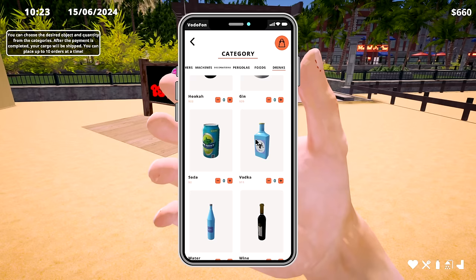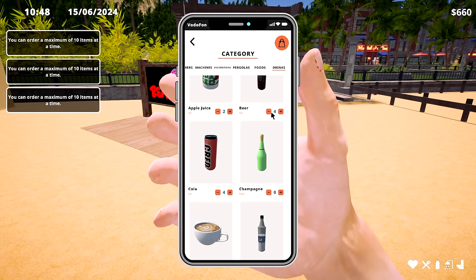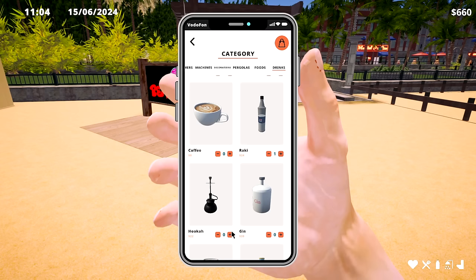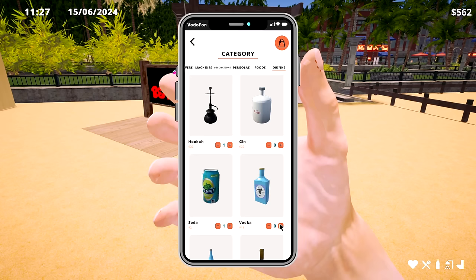Let's open up the phone and get more supplies. Drinks — people might want coffee or something too. Let's get two, three, four of those. Yes I can get a whole bunch — one, two, three, four. Two, two — max ten items? Let's go two and two. One, one — am I full now? Order this, payment done. Can I order more stuff? Yeah, it does work that way.